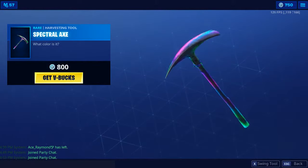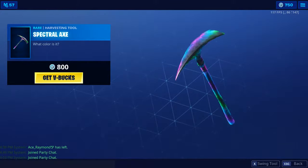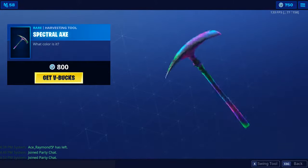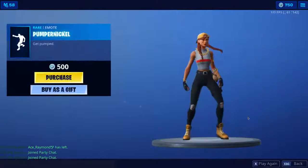Spectral Axe — one of my favourite pickaxes in the game, just because it looks like the Galaxy pickaxe. It's got like the stars when you move around and they all stay there. Awesome pickaxe.